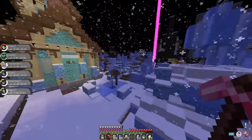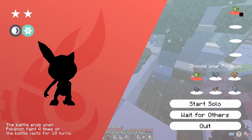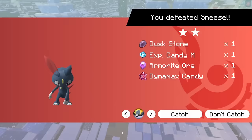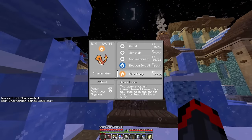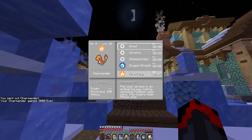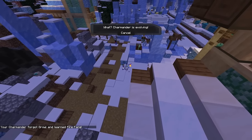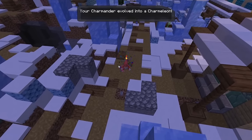There was an active Den outside - a two-star Sneasel one. They give XP Candies, which is good since I can't find Rare Candies right now. I gave XP Candy M to Charmander, which led to him learning Fire Fang. His moves were kind of horrible but we'll work on that. That led to our first evolution - we now have a Charmeleon, which is amazing.